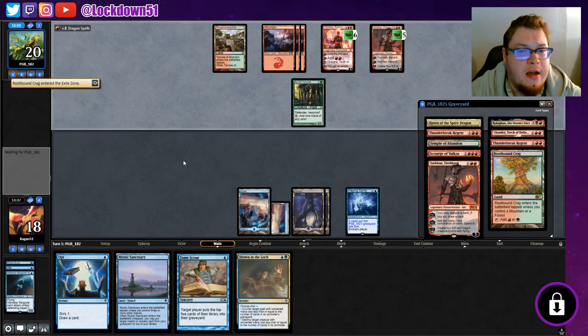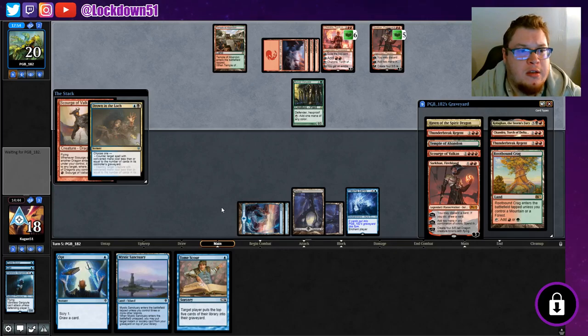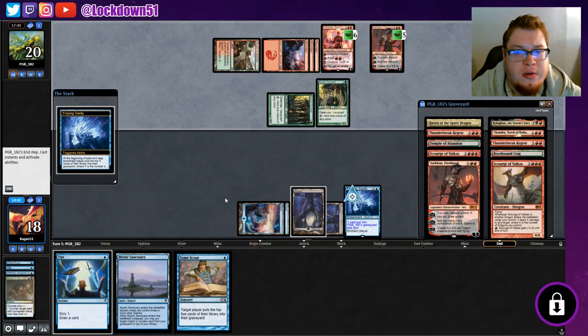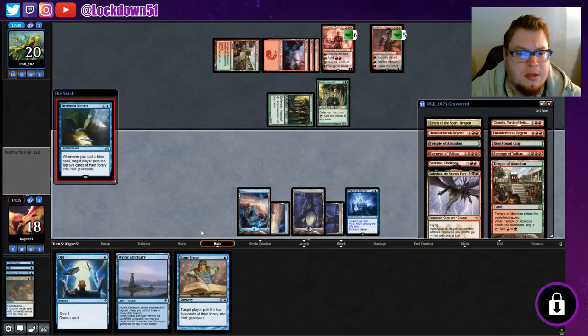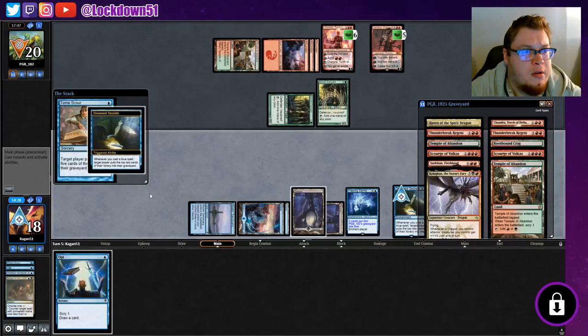They cast a card - we bound Craig. Fair enough. And we shall counter him again - we don't like this Scourge, it's a pretty hefty card. They put out a Dryad. Now we're getting some stuff here - let's put out Drowned Secrets, play our Mystic Sanctuary, play a Tome Scour, hit him for four - get him out this turn - and pass. They have one card in hand.